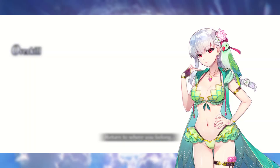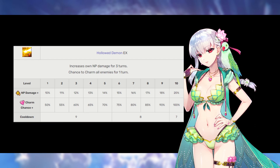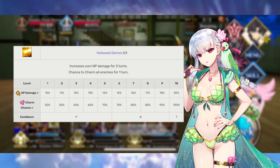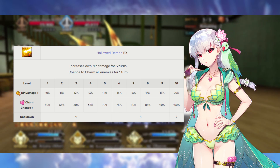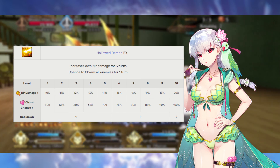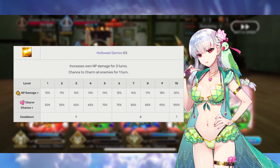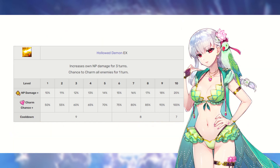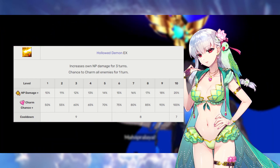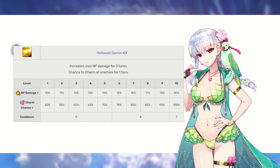Summer Kama's second skill is Hollow Evil rank EX. This grants her three turns of 10 to 20% extra Noble Phantasm damage, and in true Kama fashion, this has a chance to apply charm to all enemies for one turn. You're going to get an extra 50 to 100% chance to charm your opponents. We are going to max this second, because if your enemy is charmed, she is going to be dealing extra damage to them, so let's pump up that chance while we can.